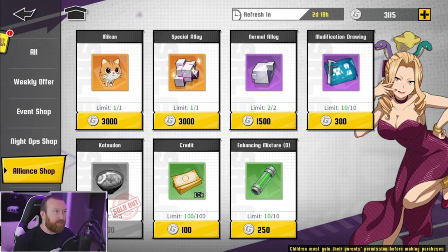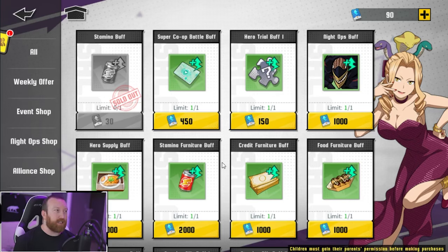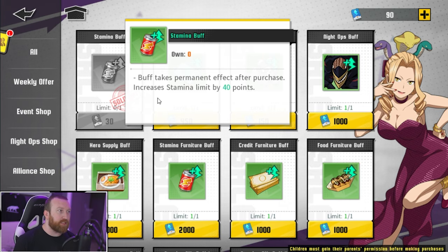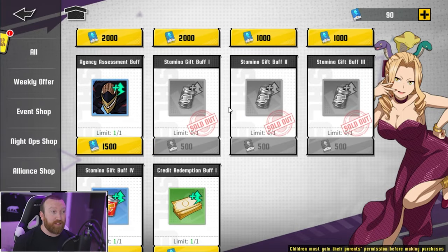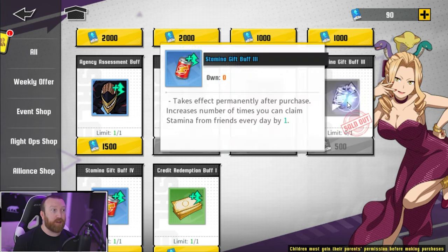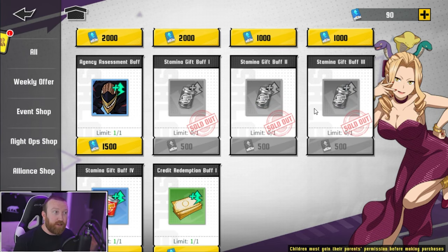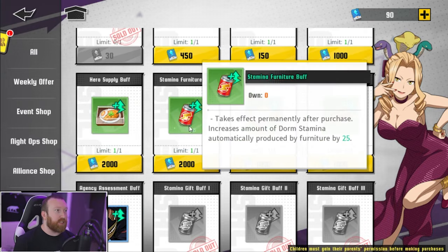Nothing in the battle shop right now. The buff shop is a nice feature: the stamina buff takes permanent effect after purchase and increases your stamina limit by 40 points — that should definitely be your first buy in the buff shop. Other things I've bought in there have all been stamina-related. The stamina gift buff lets you get an extra one from your friends every day — I got three of them — which are inexpensive and very good. There's also the stamina furniture buff which essentially doubles your furniture's stamina generation of 25 per day, but it costs 2,000 which is very pricey.